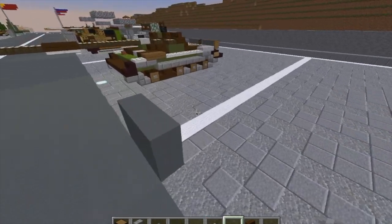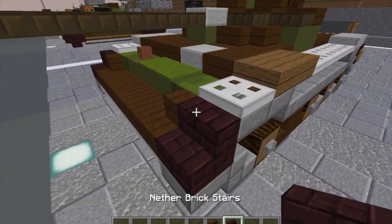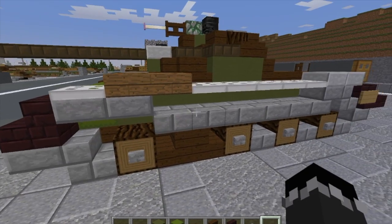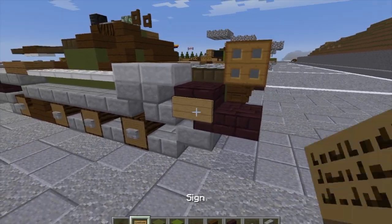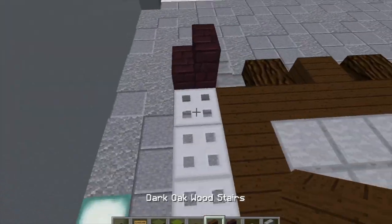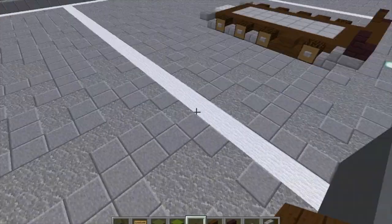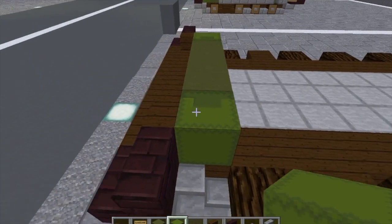Moving on to layer two — grab some nether brick stairs, dark oak wood stairs, dark oak wood slabs, green shulker boxes, green terracotta, stone brick stairs and slabs, nether brick slabs, and signs. Jump to the front of the tank, put a nether brick stair here, dark oak wood stair here curved, one there curved, put three bottom slabs of dark oak wood in the center. We're going to do three green terracotta right here, place a shulker box off the sides like this — make sure you place them just like that.